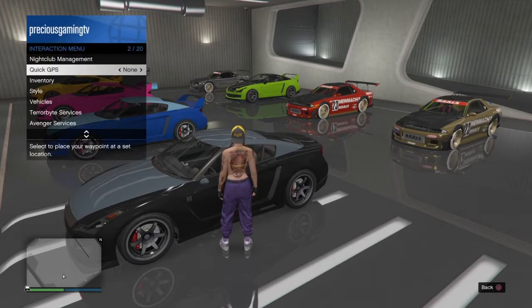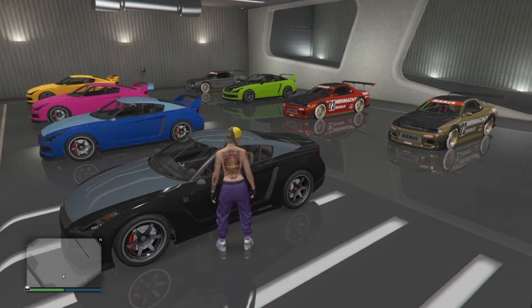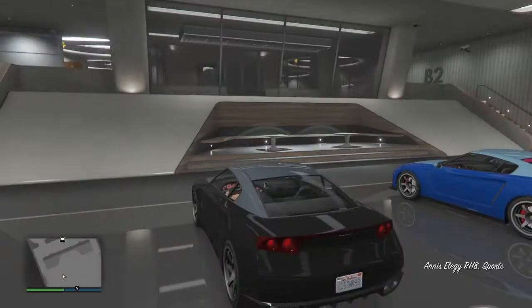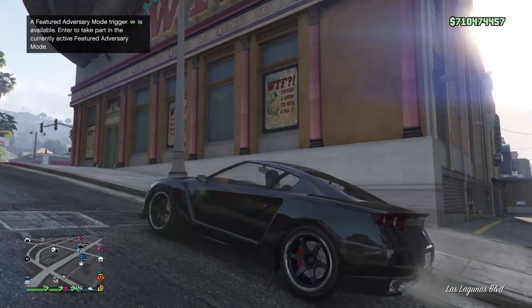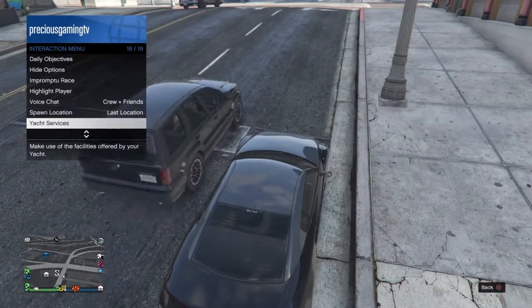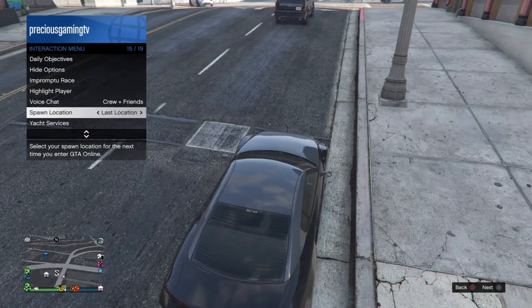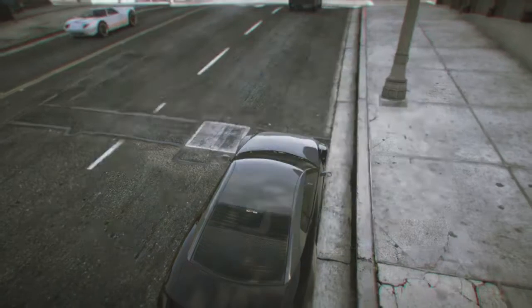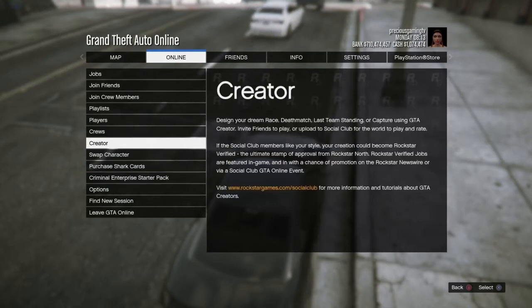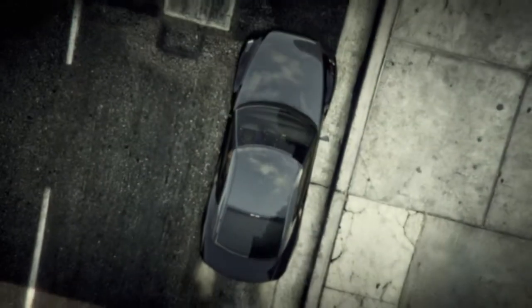First thing you want to do is jump into the free elegy and drive it outside. Then you want to go and set your last spawn location to last location. Once you have done that, go ahead and go to creator, and once you have loaded into creator, go right back over to an invite only session.